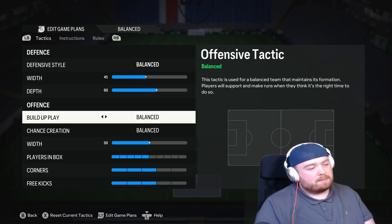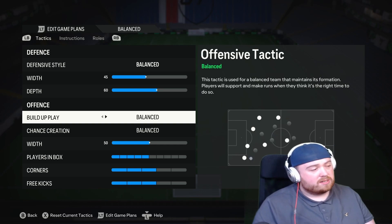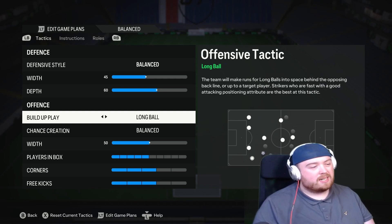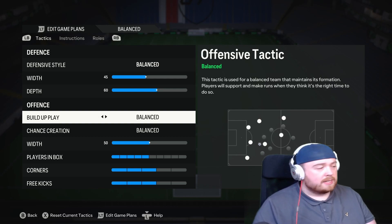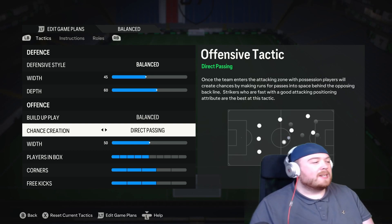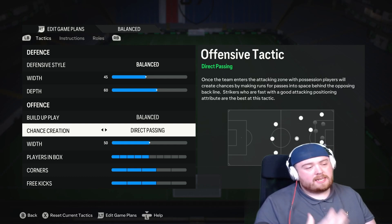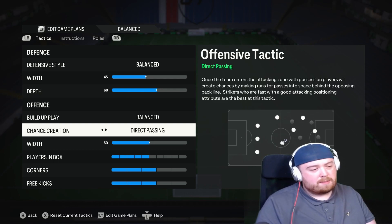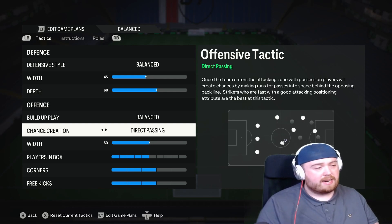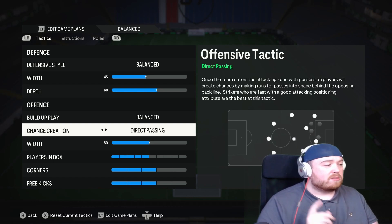Build-up play is just on balanced. Slow build-up just doesn't ever work for me. Long ball you could use if you're trying to counter-attack, but I don't particularly enjoy it because I'm not a counter-attacking kind of player. My chance of creation is on direct passing — direct passing is the way, it has always been the way with FIFA. Direct passing is where your strikers and attackers make much better in-behind through ball runs, so you can basically just pass people in-behind all the time. Especially with this 4-3-2-1 with two centre forwards, there are a lot of players in narrow areas making those in-behind runs.